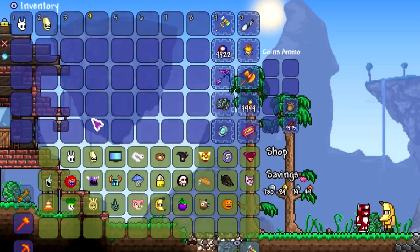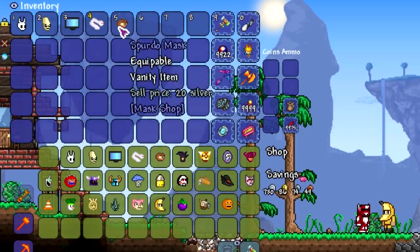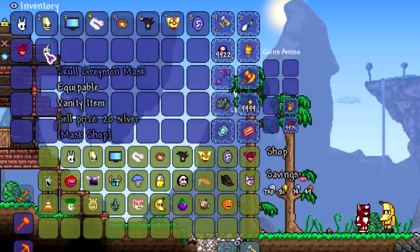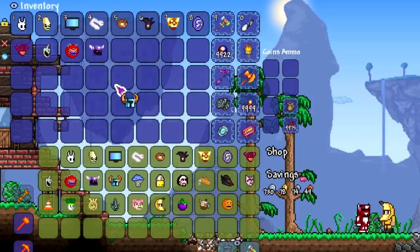We got the Hollow Knight mask, El Hermano mask, Monitor mask, Orochi mask — I don't know if I'm saying that right — Spurto mask, Sea Strider mask, Ragnaros, Dying Reality, Galactus — that's cool — Skull Graymon, Cacodemon mask, Volkor X, and Shovel Knight.